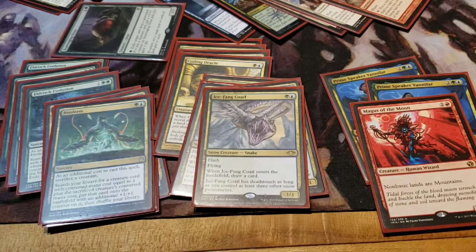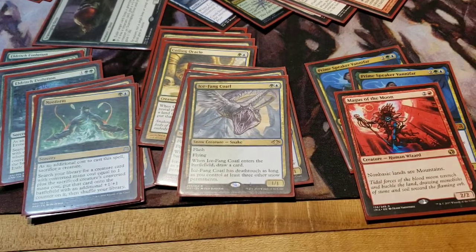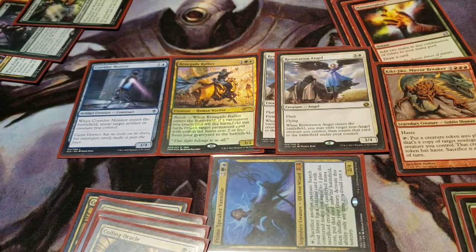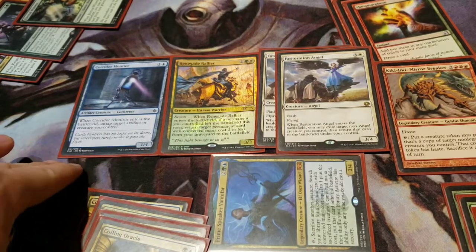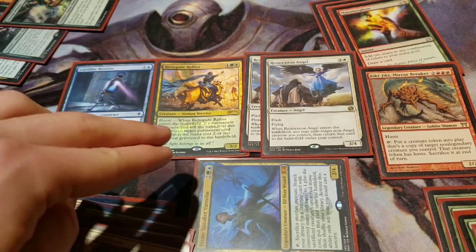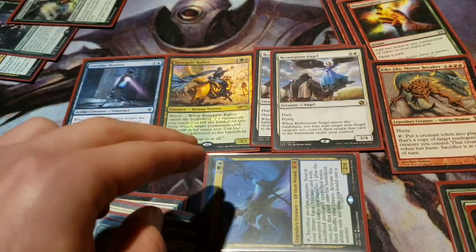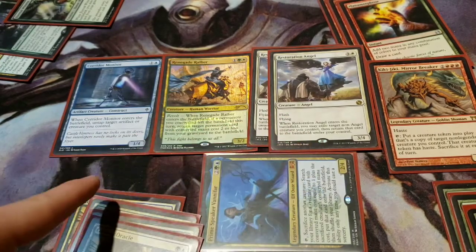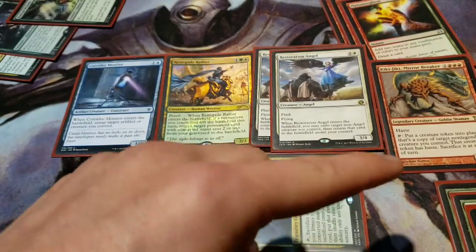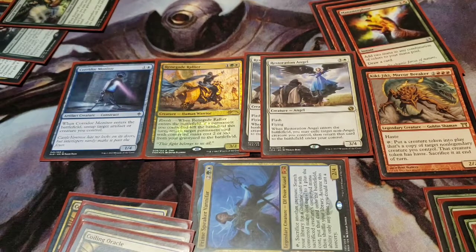For the four drop, I liked Prime Speaker Vanifar. I think she got a bit of a buff in Throne of Eldraine secretly, with a much cleaner combo chain that you can just kill someone with off of a one drop. This combo chain with Prime Speaker Vanifar consists of four parts, starting from a one drop: sacrifice to get the two drop Corridor Monitor that untaps Prime Speaker Vanifar. Sacrificing that Corridor Monitor for a three drop Renegade Rallier that returns the Corridor Monitor to the battlefield, untapping Prime Speaker Vanifar. Sacrificing the Renegade Rallier for a four drop Restoration Angel that blinks Corridor Monitor to untap Prime Speaker Vanifar, who can then sacrifice the Restoration Angel for the five drop Kiki-Jiki, Mirror Breaker, that can then make infinite copies of the Corridor Monitor as they untap him each time — hasty copies that can attack for lethal.